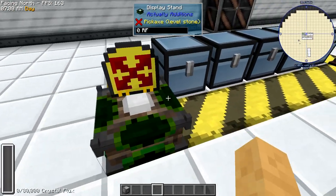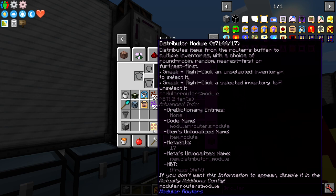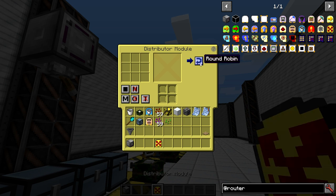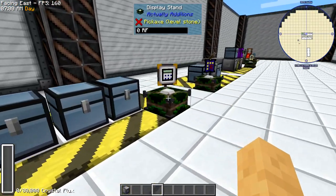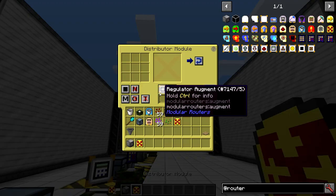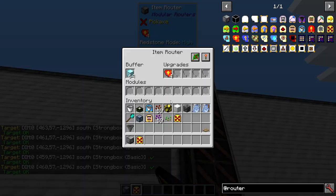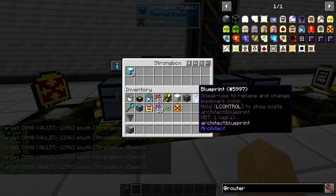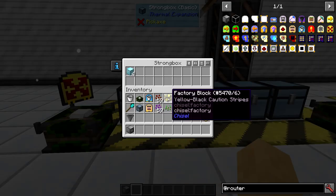Here is the distributor module, a new addition. It distributes items from the router's buffer into multiple inventories. You can pick round robin, random, nearest, and so forth. Here I've got it bound to all of these chests set to round robin, using the regulator augment to make sure it only puts eight items in each chest. Augments go in the square slots. Once you put it in and let it rip, it puts items into these strongboxes one at a time and stops once they all hit eight. Pretty slick.